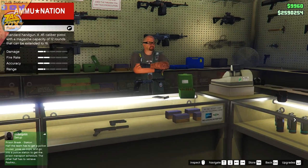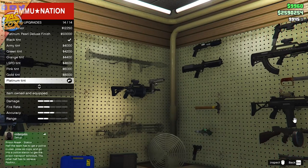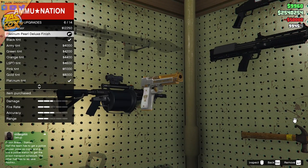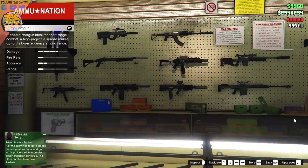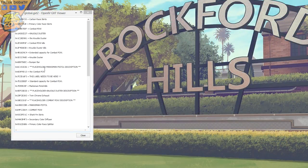Starting off, if we actually use OpenIV and take a look at the game files — this can actually be found within the DLC category and the Ill-Gotten Games Part 1 update — there's a little notepad file. And if we open that up, there are different things relating to this brand new update we got for GTA V, relating to the Combat PDW, the Pegasi Osiris, and different things like that. So we know that this is for the Ill-Gotten Games Part 1 update, and when we actually open up this file, we're greeted with KnuckleDuster in all caps and KnuckleDusterKills, and the Combat PDW.